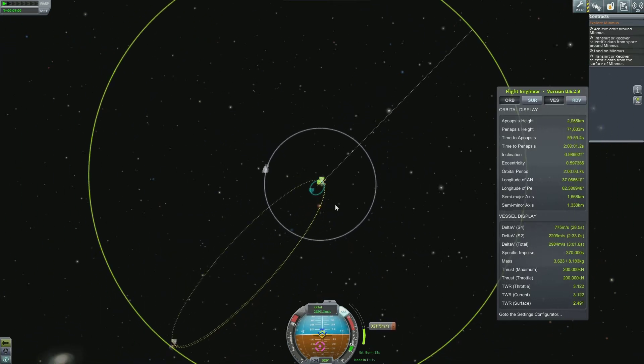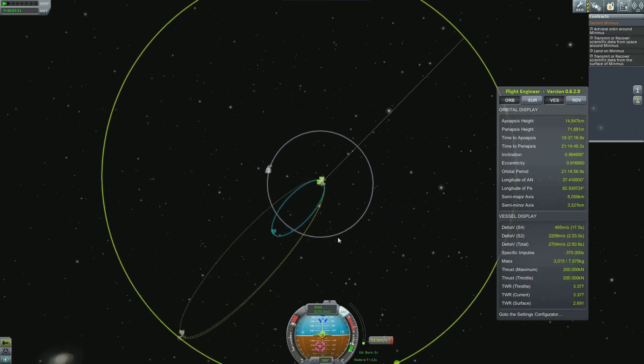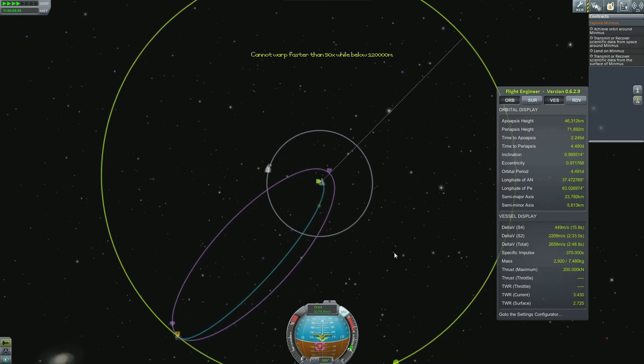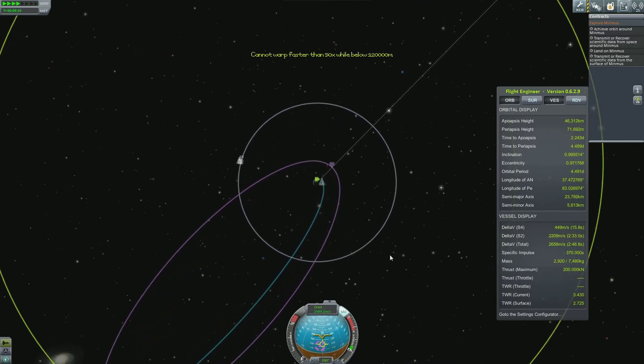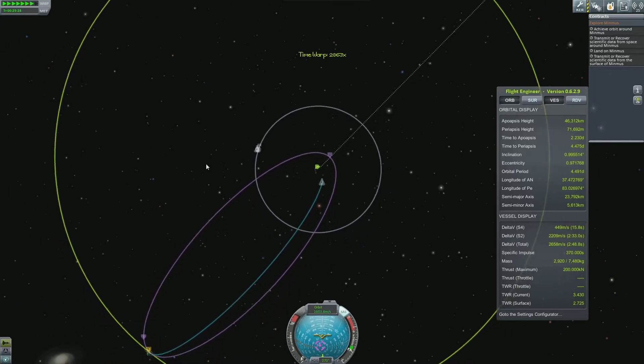For the sake of Kerbinkind, we must conquer our local solar system. Alright, we're nearly there — there we go, just speed up a little bit more. There's our approach. Nice. We can speed up the time in order to get in reaching distance of Minmus.